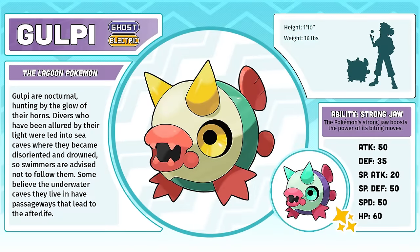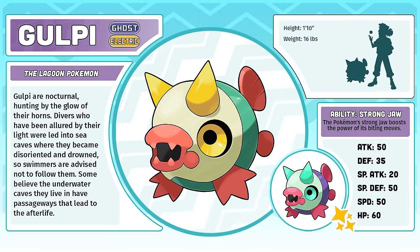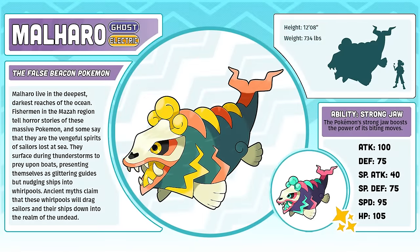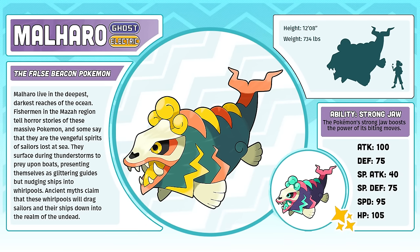Gulpy, the Lagoon Pokémon. The original artwork for Gulpy and its evolution was made by Banana Toast, a pixel artist. They made little sprites of their submissions instead of drawn illustrations, which I think is awesome. Submitting their designs in this way really helped to make them feel more like convincing Pokémon designs, and I still think I like the original sprites more than my illustrations of these characters. Malharu, the False Beacon Pokémon. Malharu is just so cool. There are a few designs from this contest that just make me go, 'damn, that is better than 90% of the stuff that I've made.' Props to Banana Toast for this design — I can't tell you how much it blows me away.